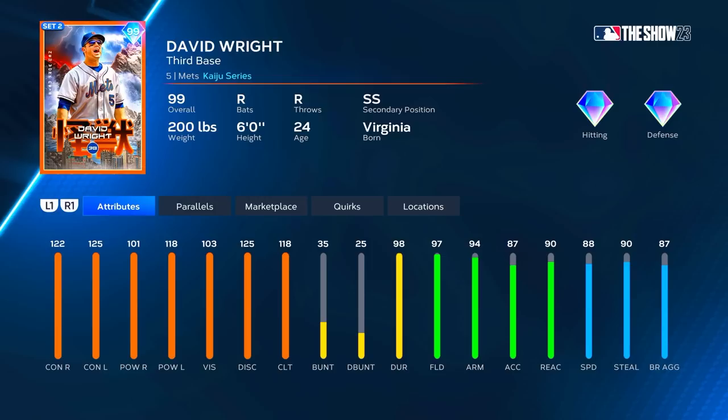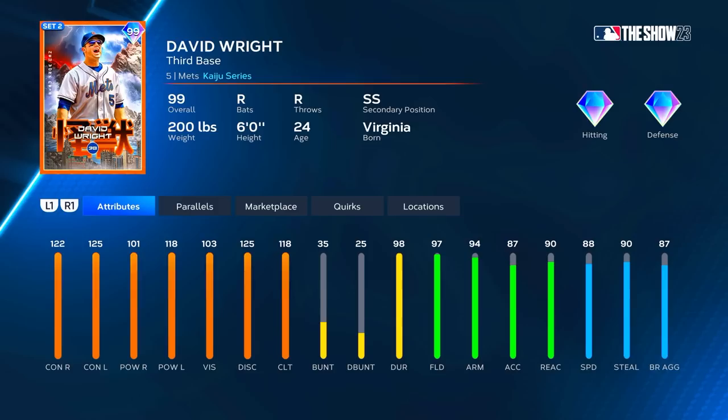At P5 he goes to 125 contact versus right, 106 versus left... wait, then 125 and 123 versus left, and 123 clutch at P5. Fielding goes up to 99, arm strength up to 90, reaction up to 95, and speed goes up to 93. He is definitely an insane five tool player.